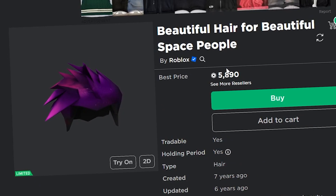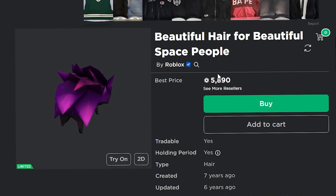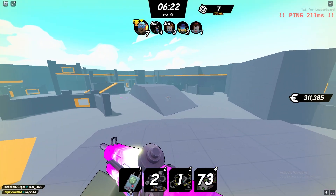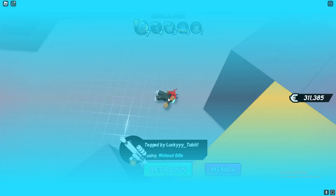Then you have the Beautiful Hair for Beautiful Space People — one that's always been super popular since the day it came out. Every year for Christmas this one shoots up by like double its price. Last year, just after Christmas, this item went all the way up to 12,000 in value, so it's definitely going to go up a lot again this year.